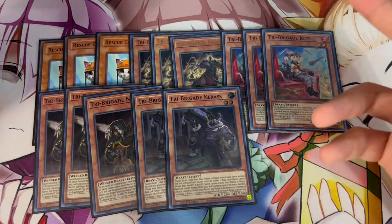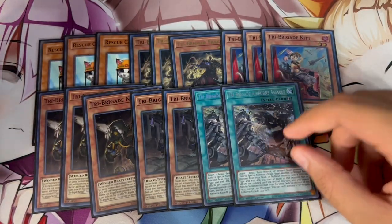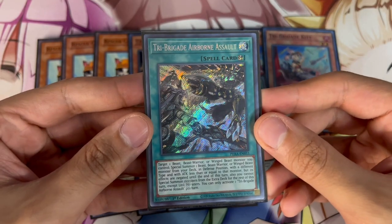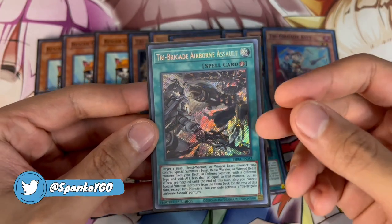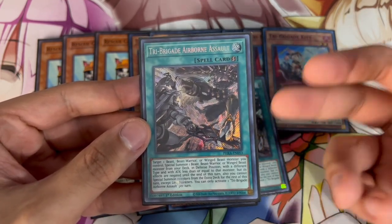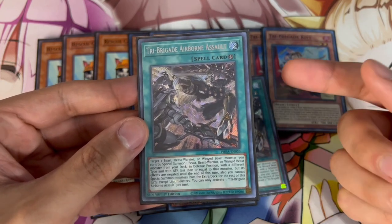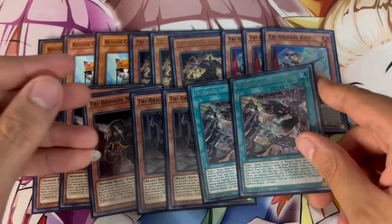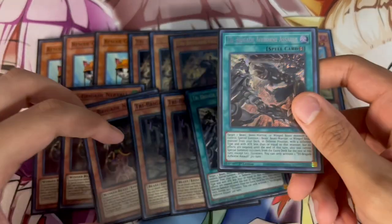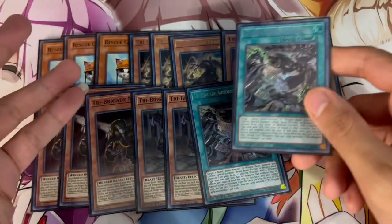The one Tri-Brigade tech card that comes up in a lot of situations is two Tri-Brigade Airborne Assault. This card is insane. For anyone who doesn't know what it does — it's kind of one of those cards you don't see played very often, but there's a lot of practicality with it. You target a beast, beast-warrior, or winged beast monster you control, and you summon a beast, beast-warrior, or winged beast from your deck in defense position with a different type and attack less than or equal to that monster. So this gets you a second body on the board — it's an extender — and it lets you play through hand traps, which is really nice.